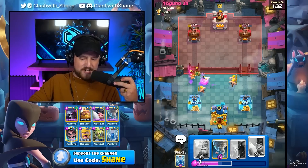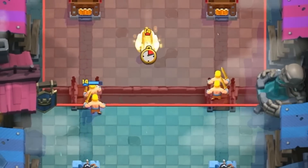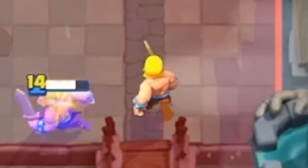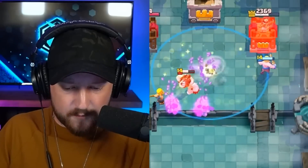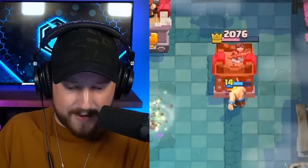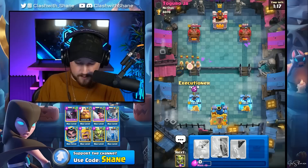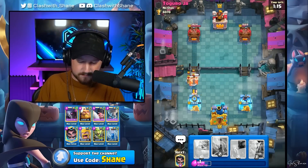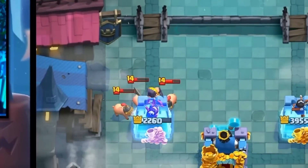We have two barbarians going right lane, which is actually what I wanted because it applies a bit more counter pressure. If he does not respond to this — which he does — we still get one barbarian to the tower right lane. We nailed this in here for a reason beyond my comprehension. But if the barbarian gets in there, one swing to the tower, maybe one more. Do we see some piggies here left lane? We do. Executioner — at least three of the piggies go.